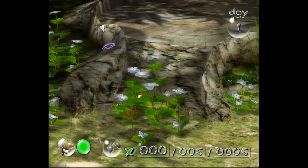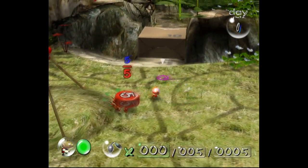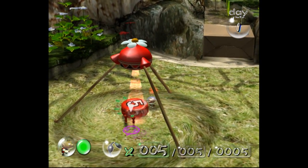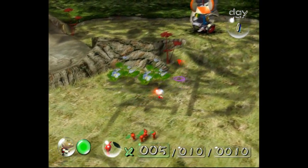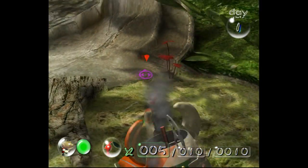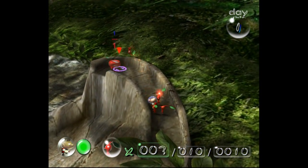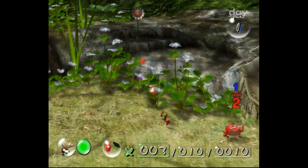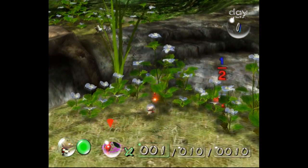I can't climb up this. The carrying capacity for Pikmin to pick something up is twice as much as what I need. Like if it's five, I can have up to ten people to hold it. When it's one, I can have up to two people to hold it and they'll carry it faster. As you can see, that third guy — he's not doing anything.